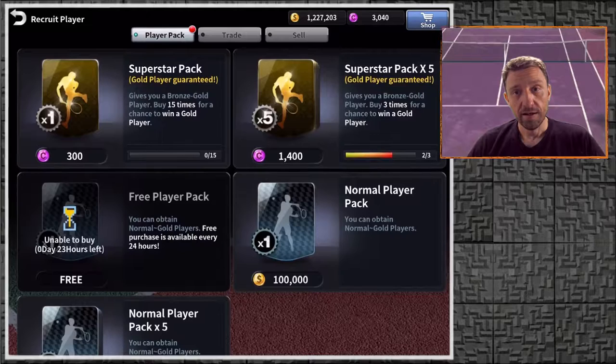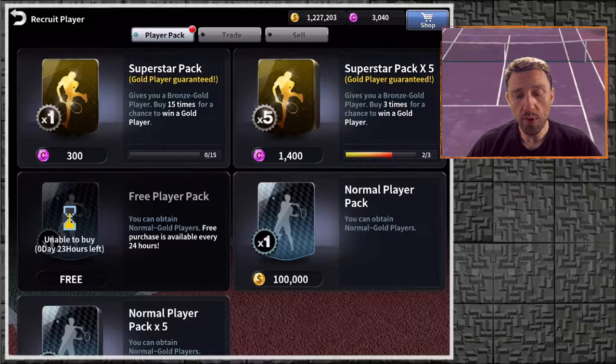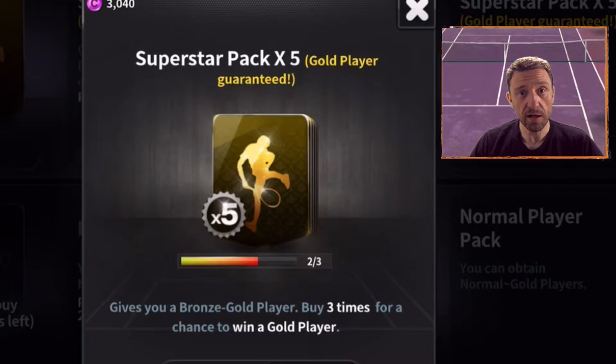We get Daniel at level 25. I have many gems here — 3,000 gems. Let's open a superstar pack with those gems. Let's go — superstar pack number one!